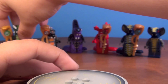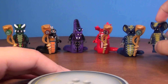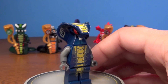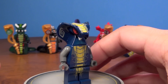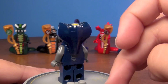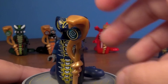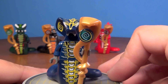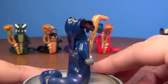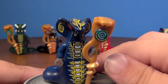Last but not least, we have the Hypnobrai tribe. The reason I have two here is because this one is Slithraa, and he was actually the General of the Hypnobrai before Scales took control. So that's why I included him, because he is a former General. And then you have the current General, Skales, right here. He's also the current Snake King since Pythor is gone. Very cool looking — love the detail on him. Also love this headpiece, the way it fans out — the snake looks very cool.